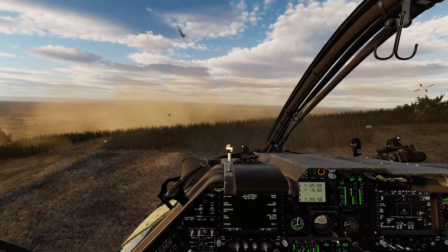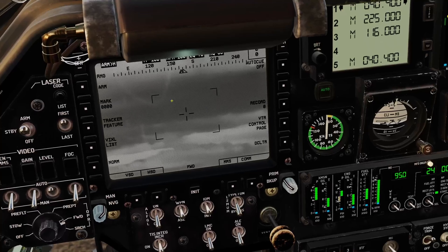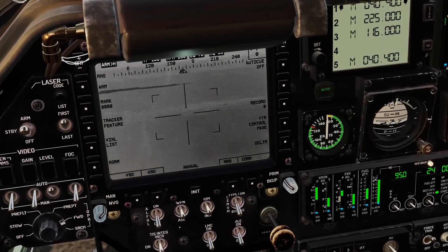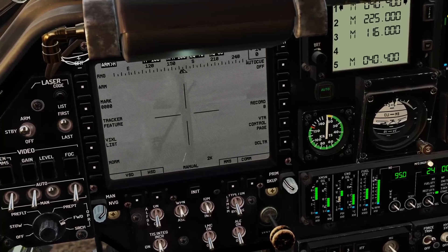Jump into the other seat. Go into the MMS page and we're going to have a little look at putting it into manual mode and have a look down. I don't know what we can see yet, but we can see a little bit. Let's try and zoom in. We've got a bunch of launchers.